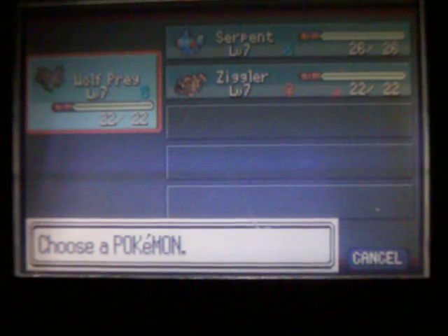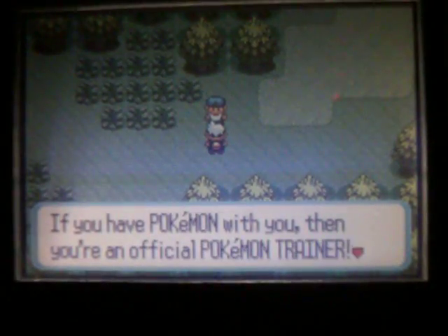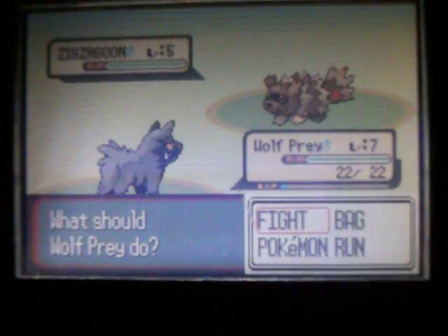Welcome back to Pokemon Ruby Nuzlocke episode 3. Before this video starts, like, subscribe, and share. Last episode we battled May and got two new encounters. Quick party update: I grinded everyone up to level 7 — Wolf Prey is level 7 and Serpent is level 7. We're leading with Wolf Prey and hoping to evolve it in the next five or six episodes.